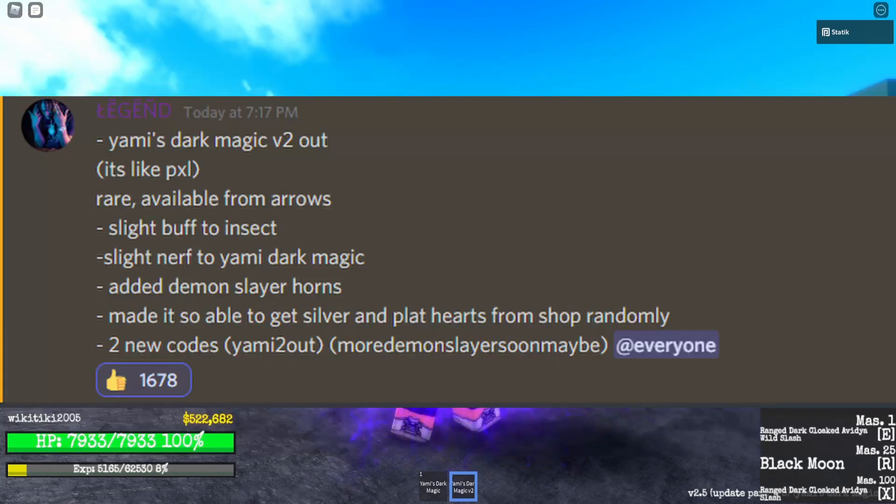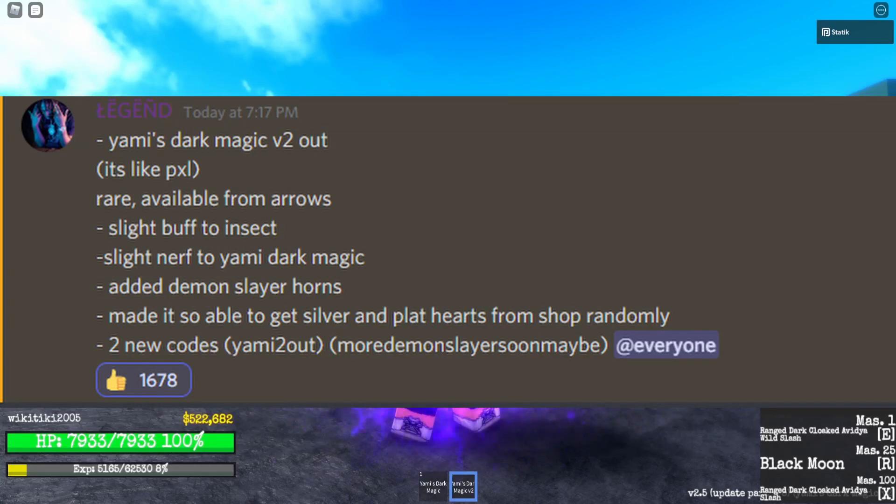Made it to where you could get Silver and Platinum Hearts from the shop randomly. Two new codes — Yami, two out. More Demon Slayer soon, maybe.